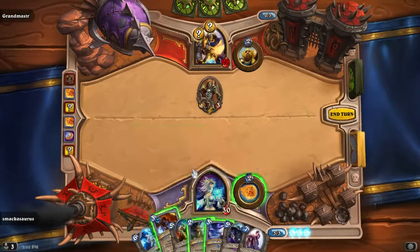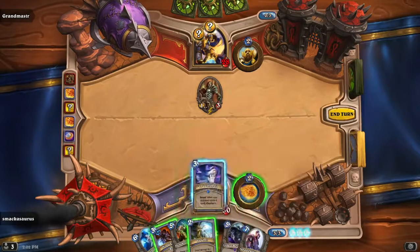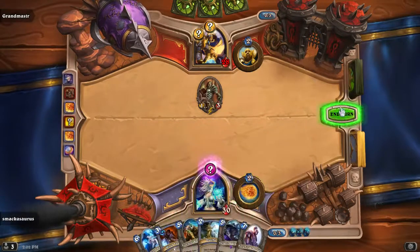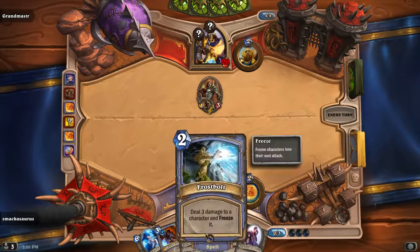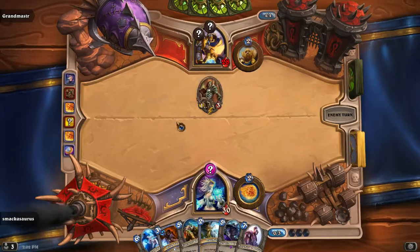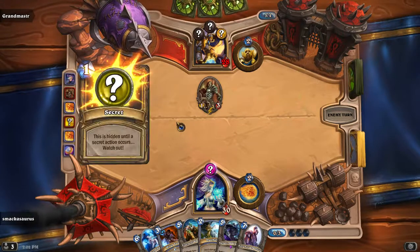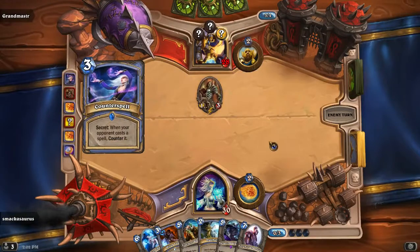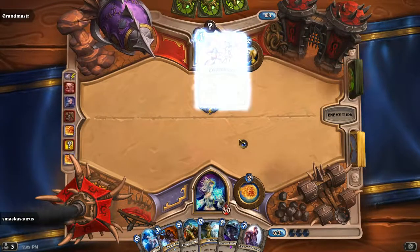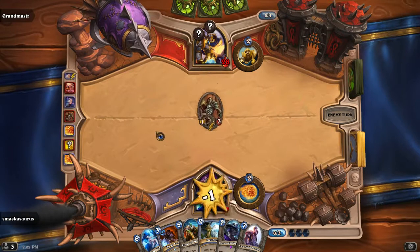Let's go ahead and play Counterspell. Now that guy — when he takes damage he's going to draw a card, so I probably want to kill it. You want to try to kill it in one hit because if you keep hitting it multiple times he's going to get to draw a lot of cards. At least I'm going to stop one of his secrets. That guy is loaded up on secrets.